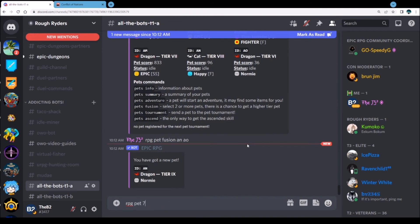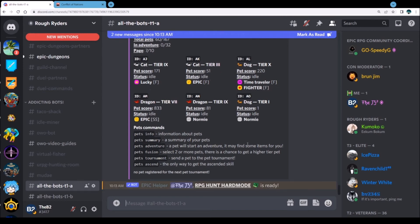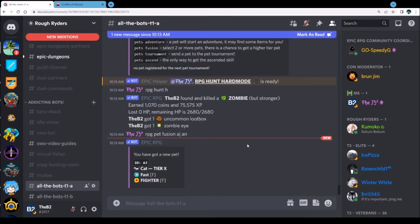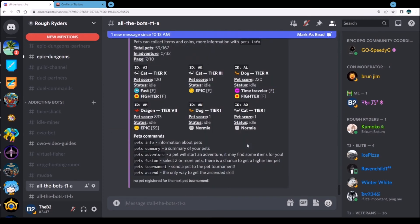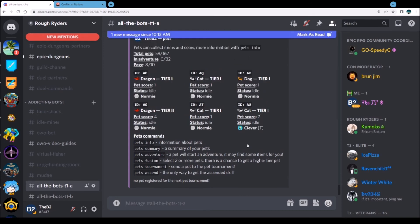We got another big boy! We could go AJ to AN — I might lose a lucky but that's okay, I can work the time traveler in between. Lucky, time traveler — you can generally get those all the time. So we're going to go AJ AN, RPG pet fusion AJ AN. We're gonna get a ten — at those higher tiers I really like to guarantee it, because man if you fail on a nine... it takes a lot of pets to make that. We have 59 pets left and a full rack, so RPG pet fusion AN AO.